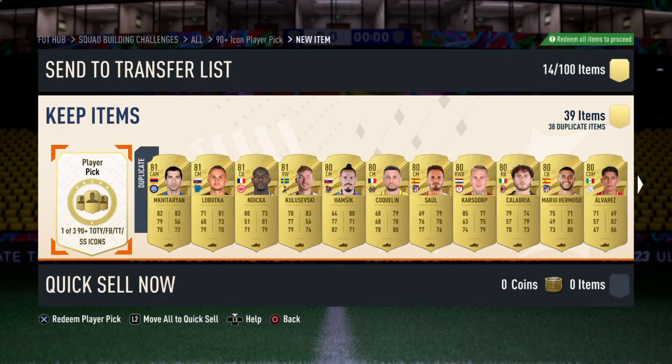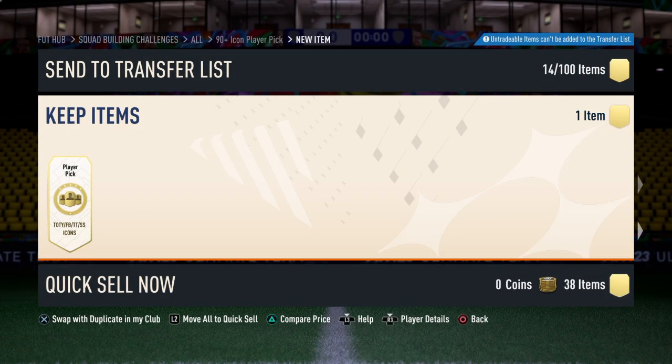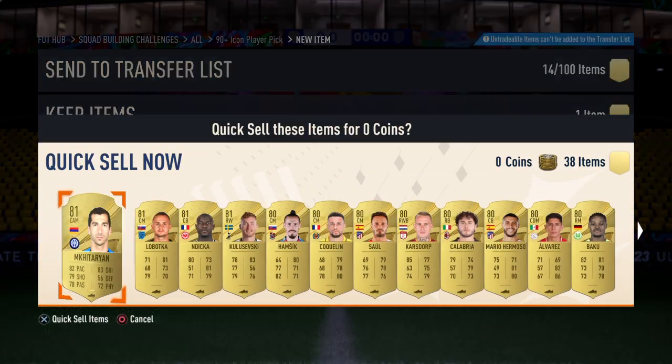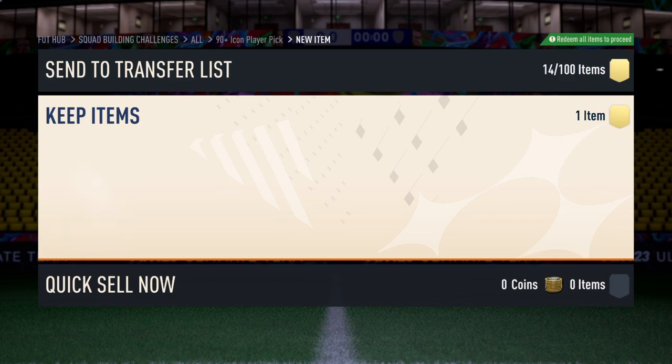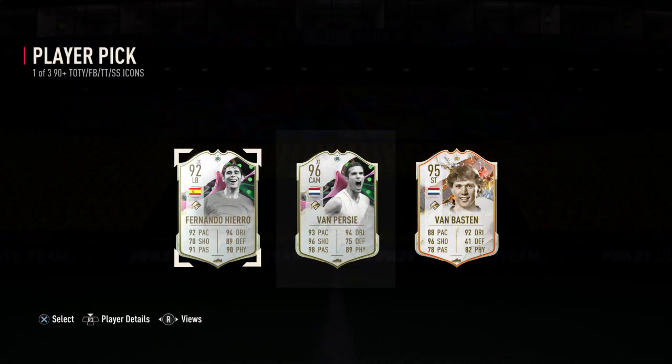Alright guys, we've just completed the 90 plus player icon with all these untradables. What can we get? It's got to be Van Persie with a 96 shooting, 93 pace, and 98 passing.